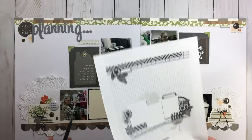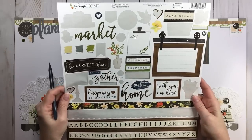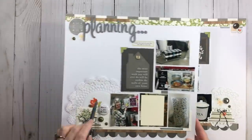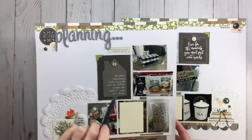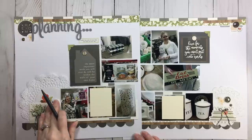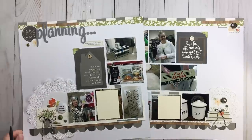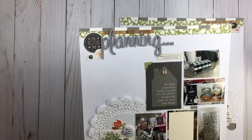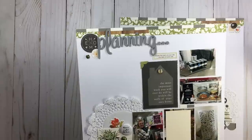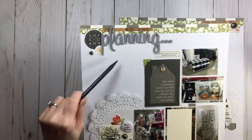I basically used my sticker sheet for embellishments — I added doilies, two photo corners, and my flare, plus the brads and twine from Scrap Spin. One sticker from the sticker sheet actually contributed to my title. My title says 'Home Planning,' but the word 'home' came from the sticker sheet — so sometimes look for stickers that will help add to your title. That idea came from the Carta Bella sticker sheet.